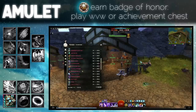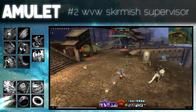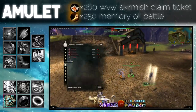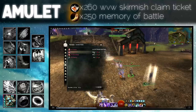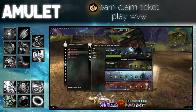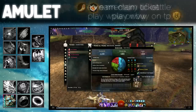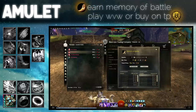If you don't have enough laurels, here are some more options. If you enjoy playing World vs World, the Skirmish Supervisor will sell you an ascended amulet with selectable stats. One amulet will cost 260 World vs World Skirmish claim tickets and 250 memory of battle. To earn claim tickets you only have to play World vs World — you can earn 365 per week. To earn memory of battle you only have to play World vs World, but you can also buy them on the trading post.